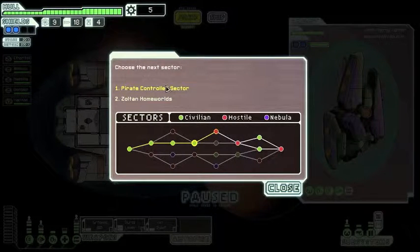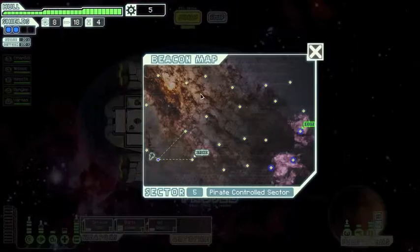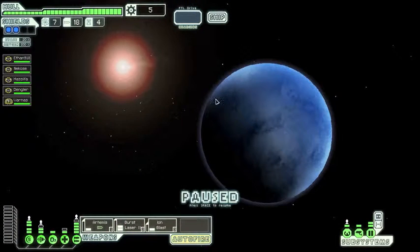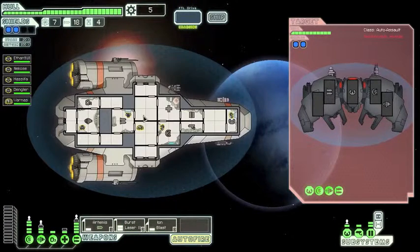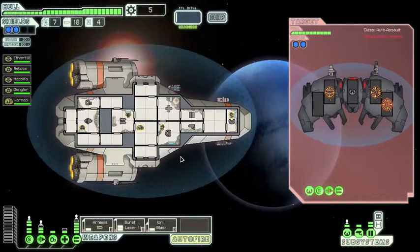We can't go to the store — we haven't got enough to buy. We've got quite a few missiles; we'll use that to penetrate their ship and destroy their weapons. Burst laser on engines, ion blast on shields. If you look at the design of this ship, they've got no doors, so fire weapons will do nothing — rooms are adjacent to each other. If you had a fire beam, this ship would be pretty much immune to it.